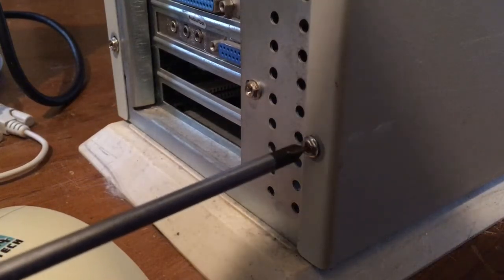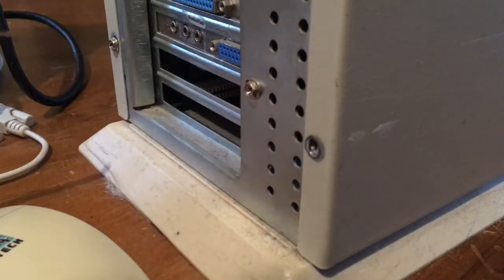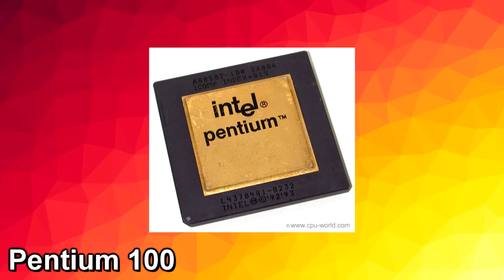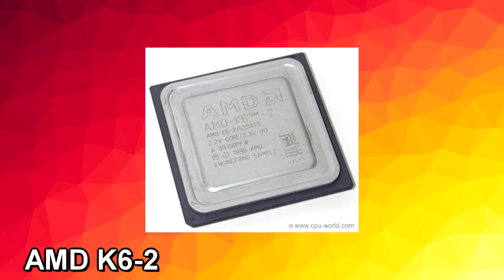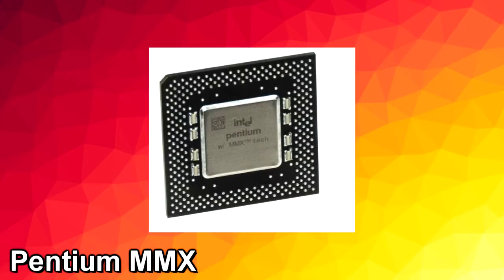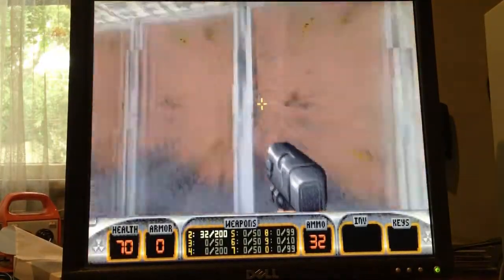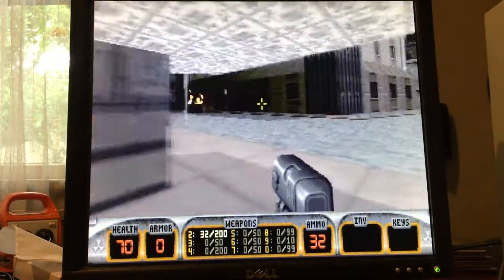Firstly, let's talk about the CPU. Socket 7 accepts a wide variety of CPUs, from Pentium 100 to an AMD K6 II. There is a lot of choice. My recommendation would be to go with a Pentium MMX CPU. Anything above 166 megahertz should be fast enough to do any task on a Socket 7 machine.